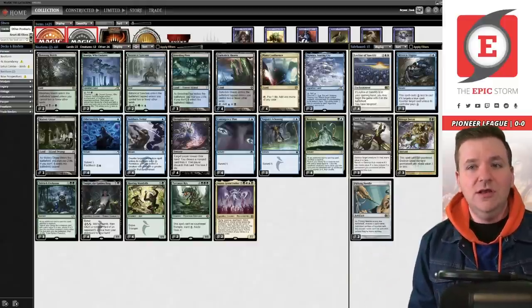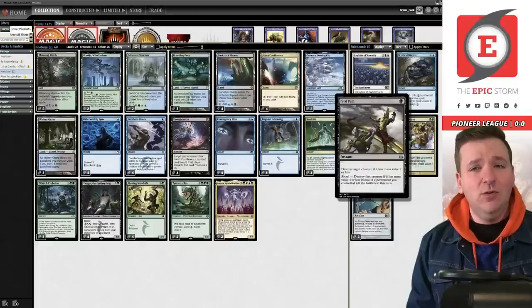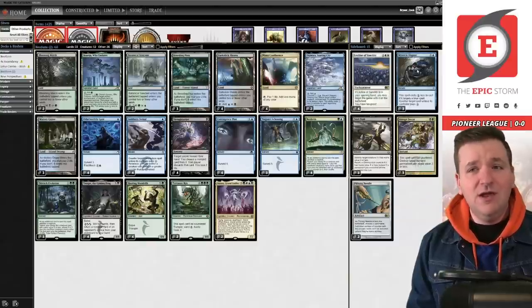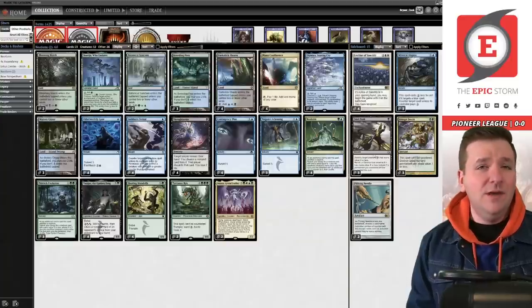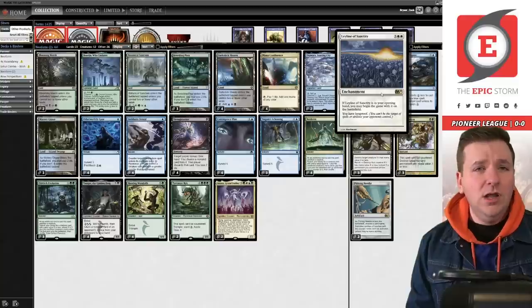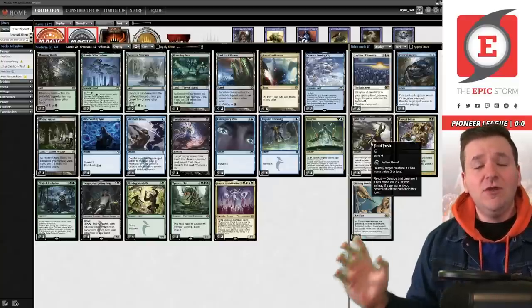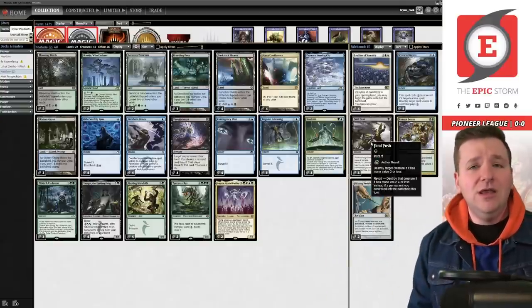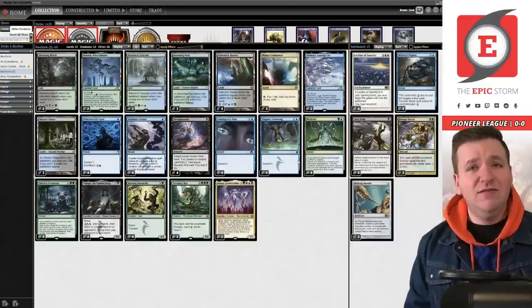In the sideboard we're shoring up bad matchups like aggro decks with Fatal Push — it comes in against Spirits, Mono White, Mono Red, whatever. Repeal is primarily for Spirits. Mystical Dispute gives us nine possible answers for blue decks. Needle is for Mono Green. Ley Line is for the Greasefang/reanimator deck. That's what we're doing here today — put your thoughts, comments, and questions down below.